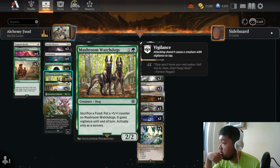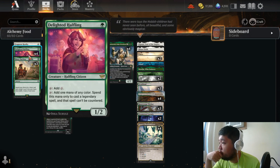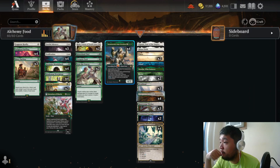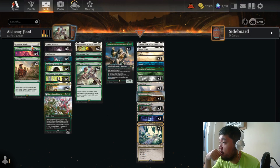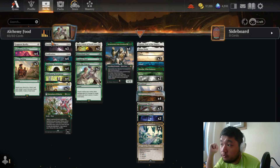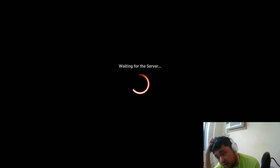If we can't feed the bear, we'll feed the dogs instead — Mushroom Watchdogs is our alternate plan. Delighted Halfling is our mana dork, actually even dorkier than an elf. We have Many Partings to generate food tokens and search for mana. We need instant speed removal because there's an infinite combo in white-black that you want to be able to disrupt.